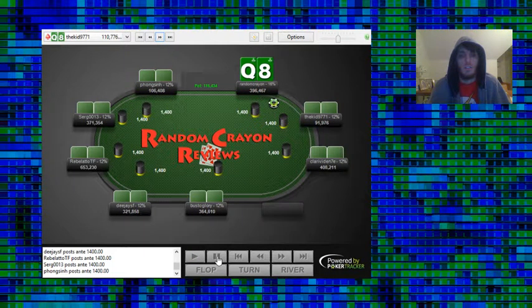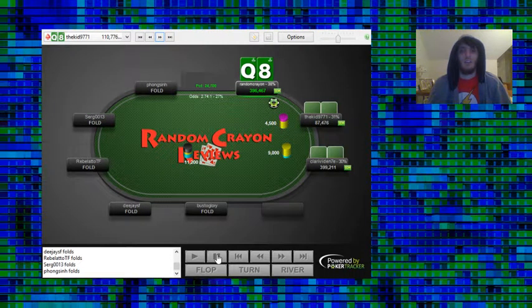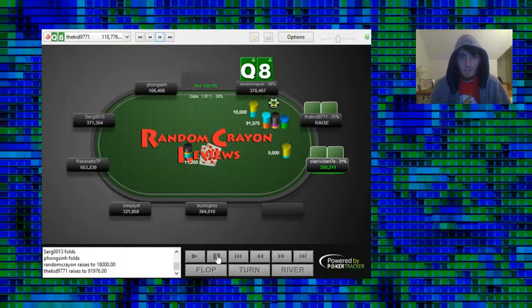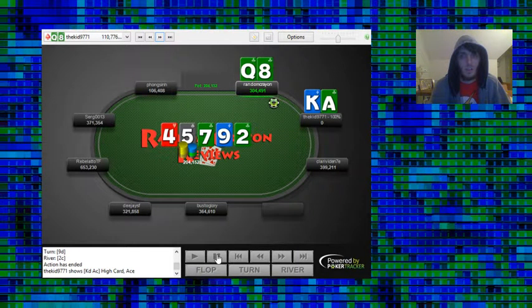Queen-8 suited on the button — standard open. The small blind ships it for 10 BB total. We call since we're getting good enough odds, and especially because the bounty factor makes it a really easy call. They have Ace-King and they hold, but it's still the right play.